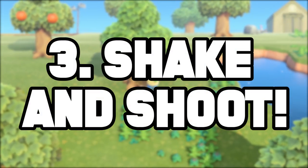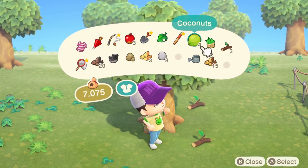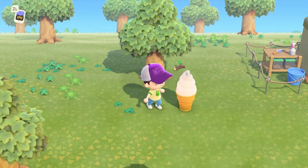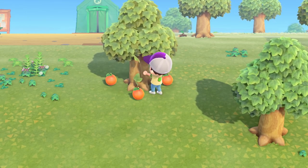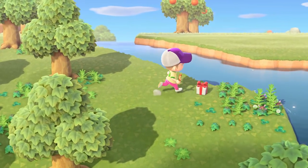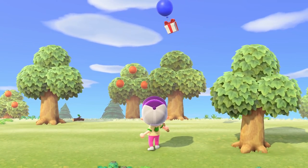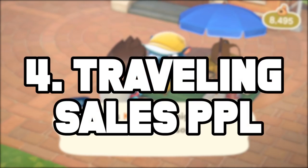Number three is to shake and shoot. Make sure that you're shaking trees often — occasionally you'll find a really cool piece of furniture popping off a tree. I got this incredible ice cream lamp; it's soft serve and it illuminates my bedroom. Also, once you do get the slingshot, keep your eyes on the skies. Occasionally presents will be dropping attached to balloons, and if you shoot them down, again, more stuff for your Animal Crossing island.